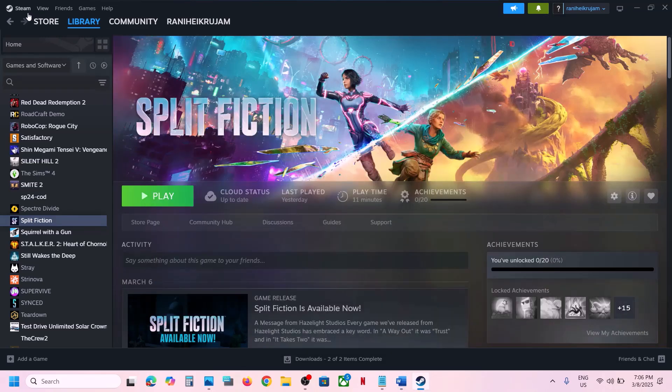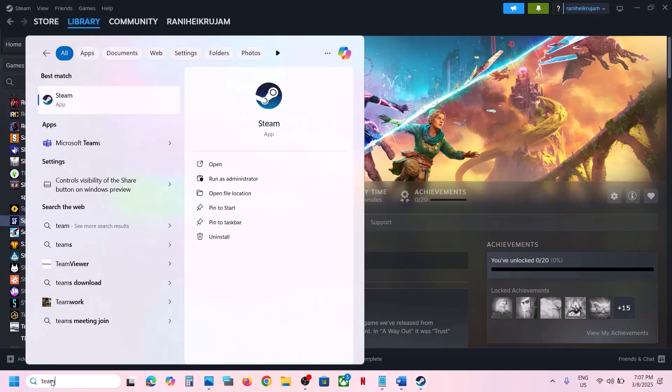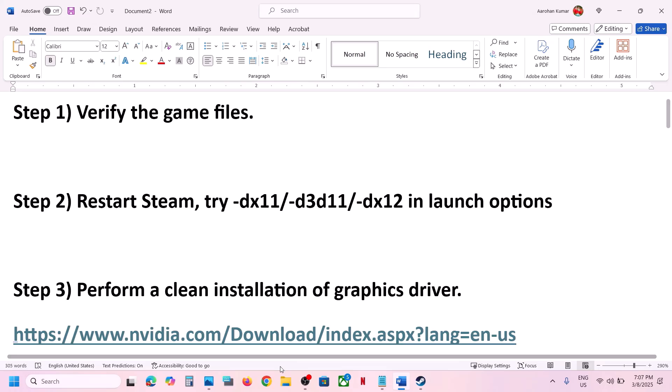Go to Steam, click Exit. Then type in Steam, make a right click on Steam, and then click on Run as Administrator and then check. If still not working, try DX11 or DX12 in the launch options.